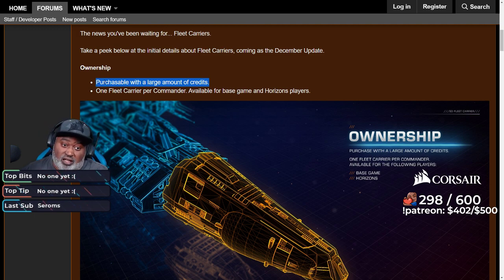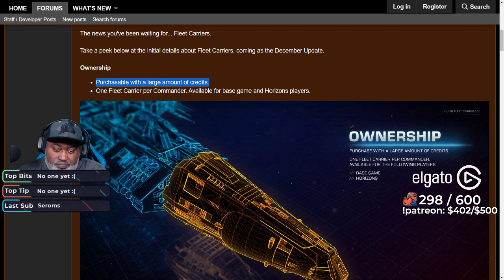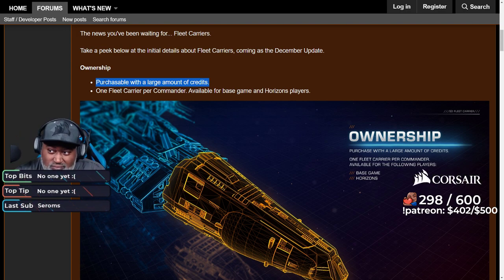I'm thinking minimum 10 billion because if you think about it, a decked-out cutter is 1.5 billion. So it's not going to be cheaper than a cutter. If you A-rate a cutter it's going to be over a billion. So we can just throw 1 billion out the window. Minimum 10 billion — and that's being very, very conservative.